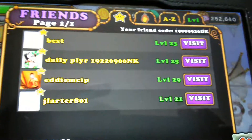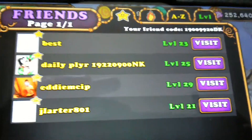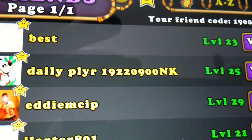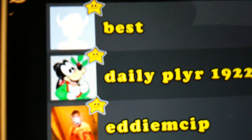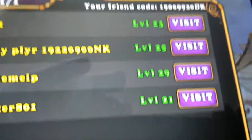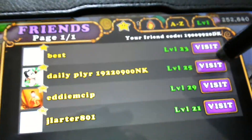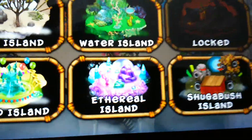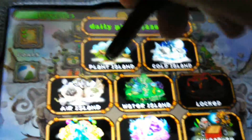Hi, Megamart here, and this is our fourth review — daily player 192209. It has a funny looking Goofy, or Pluto, I think it's Goofy. This player is level 25, so let's have a look at their islands. There's an earth island locked so we can't look at that one, and every island was empty, so there's just six islands to check out today. Let's have a look at Plant Island.